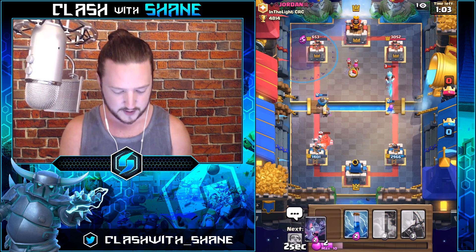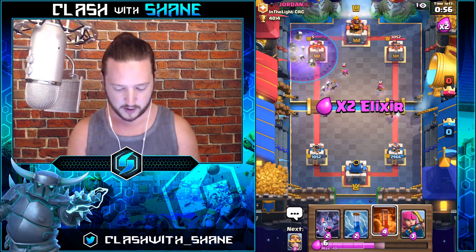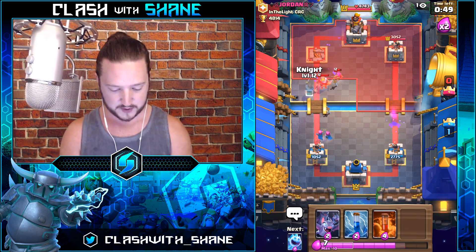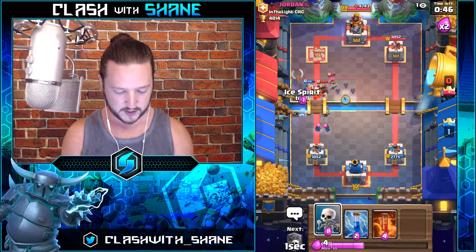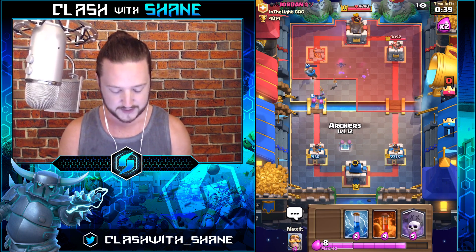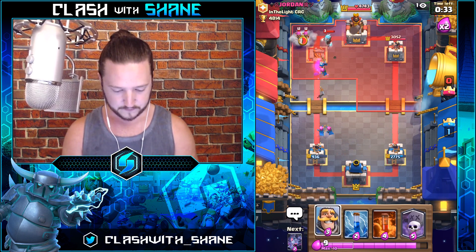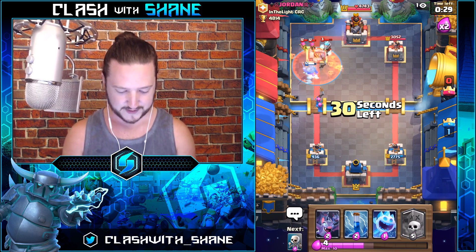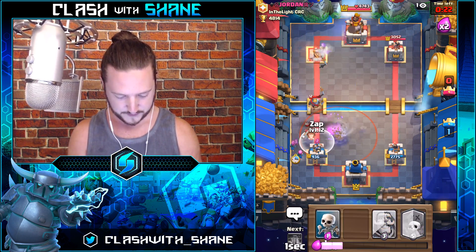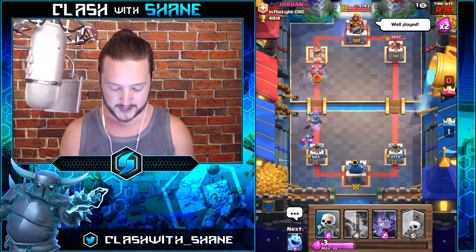Graveyard — tank for it — graveyard doing work. Archers coming in — if we can defend for 50 seconds we're in a great spot. Knight, bats, ice spirit to freeze the executioner — bats doing work. Look at this — it literally is insane, just cycling through our cards on defense. He'd actually be smart to push the right hand side. Boom — archers. Does he have lightning spell? We'll find out soon — but he doesn't push, and we pull through there.